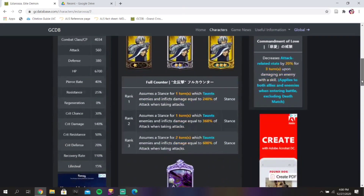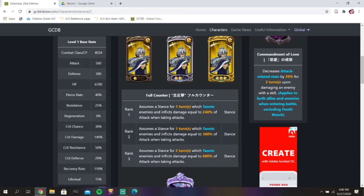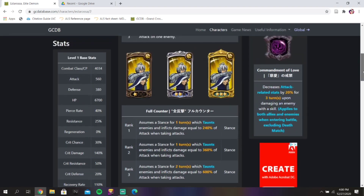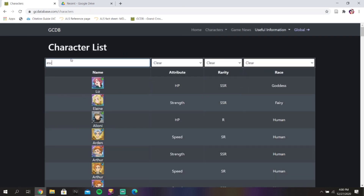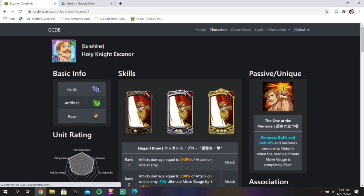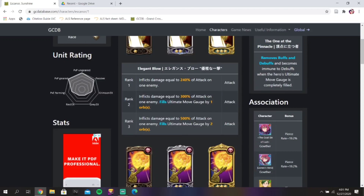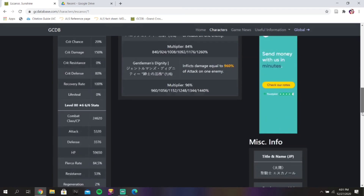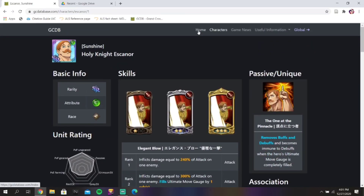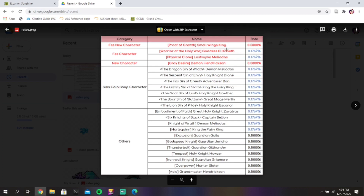So if you run a stance team, you literally just countered Small Wayne King. Estorosa actually might be seeing more relevancy in PvP because of this passive — if he didn't have this passive he probably wouldn't be used, but because he does and then his full counter which attacks back, it's really really good. He also has a commandment which would also affect Small Wayne King and Hendrickson, which is crazy. Escanor is insane because he gets debuff immunity once his ultimate gauge is full, and he has a heavy hitting 500% attack, plus he removes buffs. Escanor and Estorosa are going to be one god tier combo — Small Wayne King can be countered by those two, they're both green and can be run in conjunction with each other.